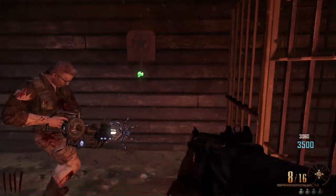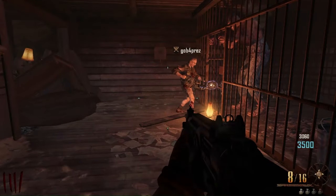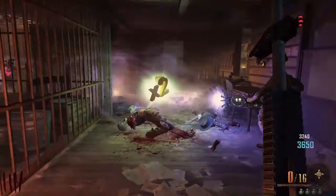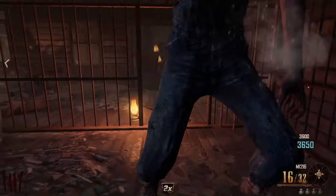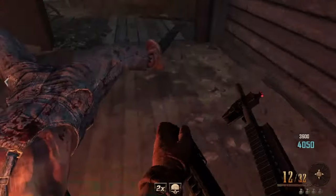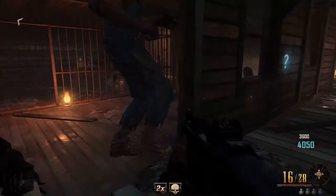Dad, go ahead and take that key right there and let him out. I almost just got downed on accident watching you do that. Did you open it up? I did. Alright. I'm gonna grab the booze and have him break this little barrier in our way because, honestly, that just gets annoying. Thanks, buddy. I appreciate it.